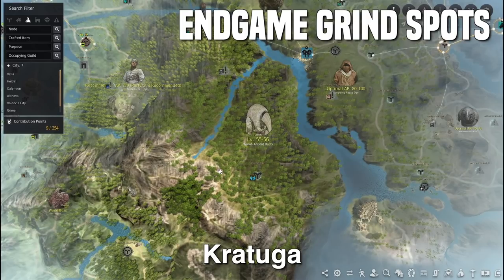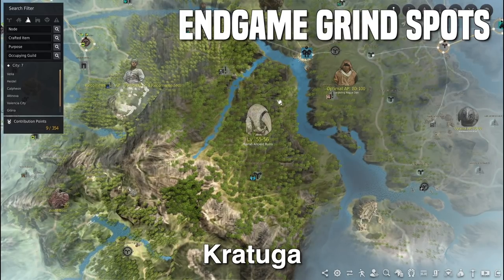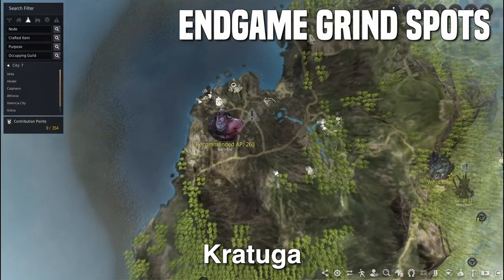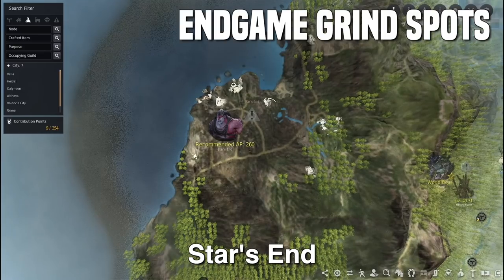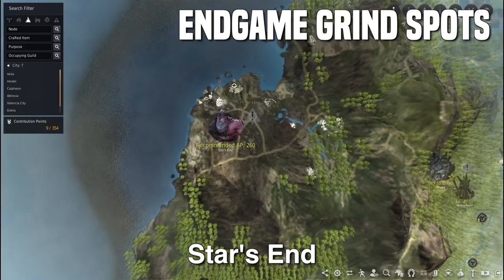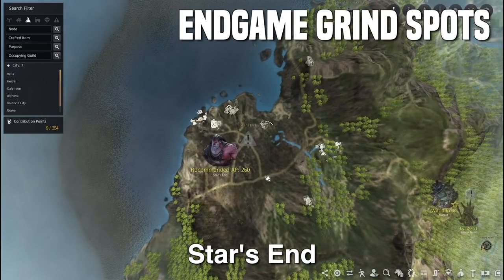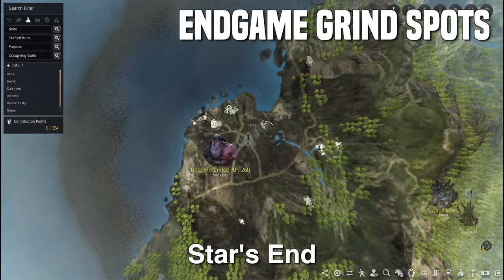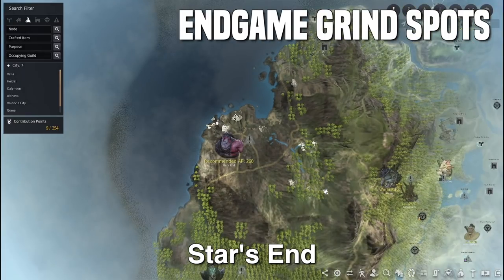Then we have Kratuga. I started grinding here at 235 AP as a Mystic, but to be most efficient, you want to be around 261 Kudum. Around 100 to 150 mil an hour is a good average. At 269 Kudum, Starzen becomes pretty efficient — you can expect a solid 150 mil an hour on average. Once you get really efficient at 273+ AP with the temple and main cliff rotations, you can start pushing towards 200 mil an hour.